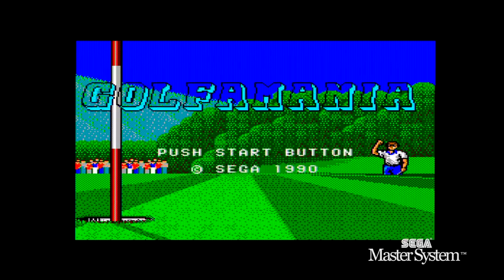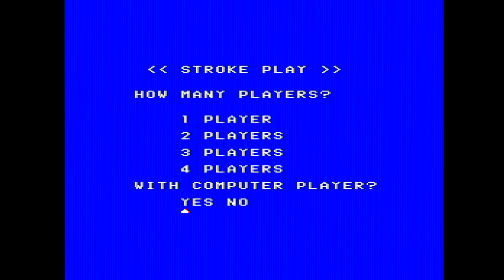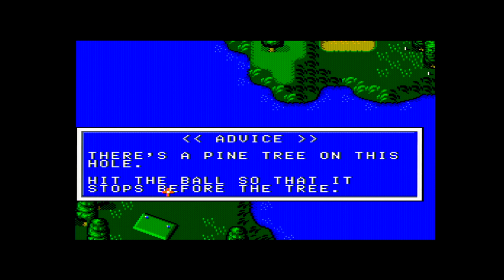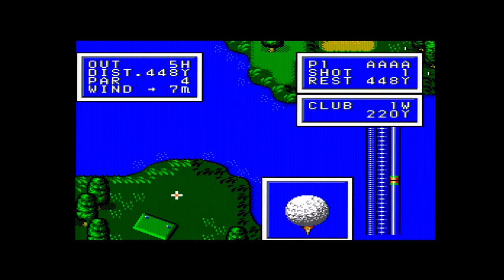Over to the Sega Master System with Golf Mania — let's call it Golf Mania anyway. It's a 1990 game published only in Europe and Brazil by Sega, a Master System exclusive. You select which player you are from a roster that resembles real players of the era like Greg Norman. You get a top-down view — one of those games where you wonder if the Sensible Golf guys were looking at it. You can scroll around the course before you hit the ball for the first time.